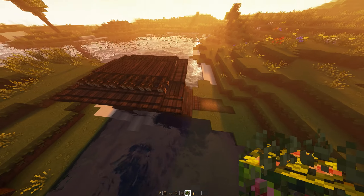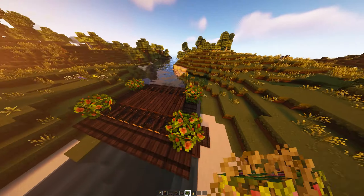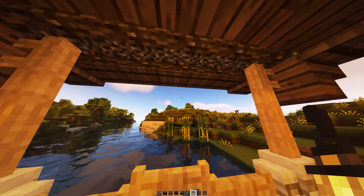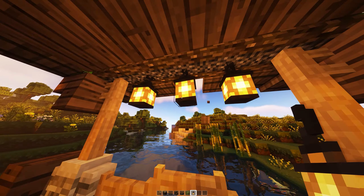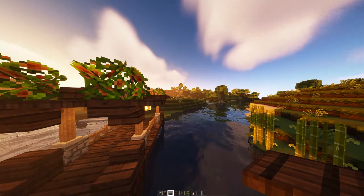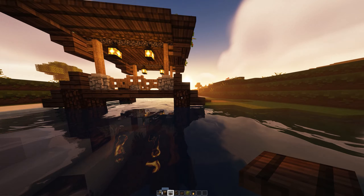Now go ahead and put leaves on top of the upside-down stairs like so, and some lanterns inside. You can put them whatever way you want — you can put one in the middle. I'm just going to go for this design. We just broke one trap door — there we go. That's pretty much finished.